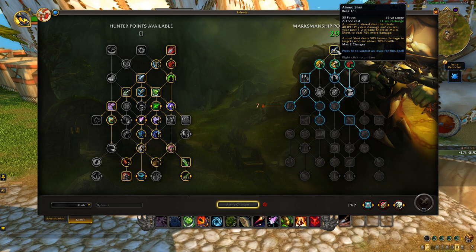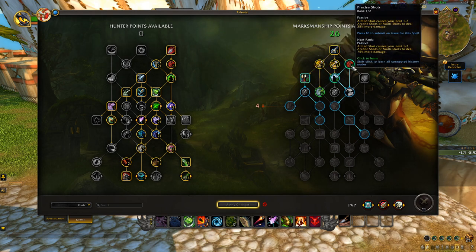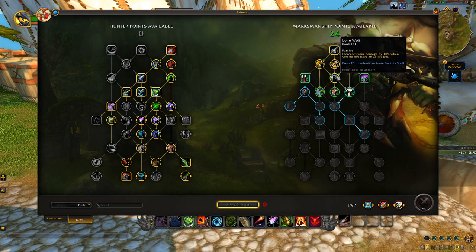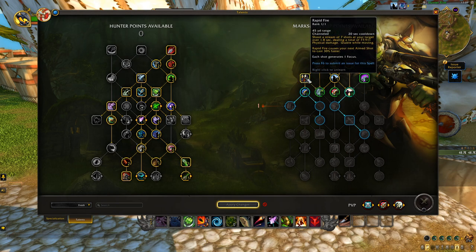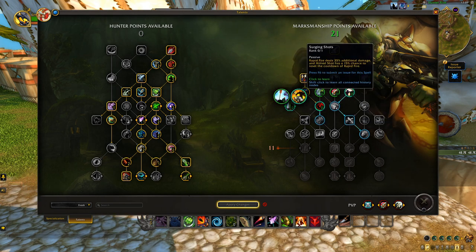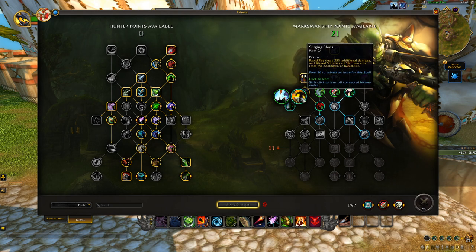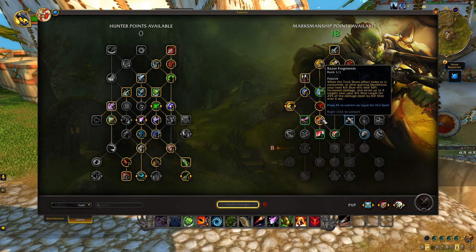Now for the Marksman-specific side of the tree: one point in Aimed Shot, one point in Crack Shot, one point in Improved Steady Shot, and two points in Precise Shots. Then I pick one point in Lone Wolf, then Rapid Fire — I augment Rapid Fire in every one of my builds. Two points in Streamline opens up part of the bottom, then I pick Surging Shots over Lethal Shots for now, though I think Lethal Shots will be better by the end of the expansion.